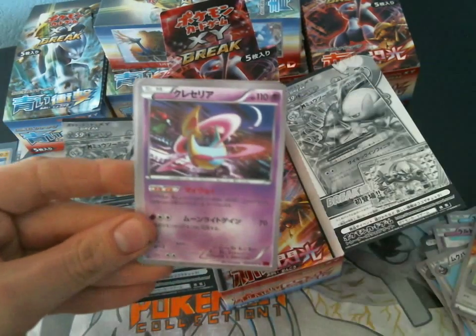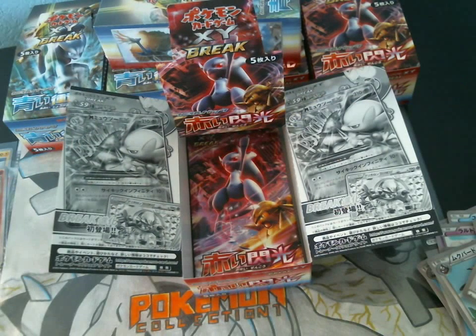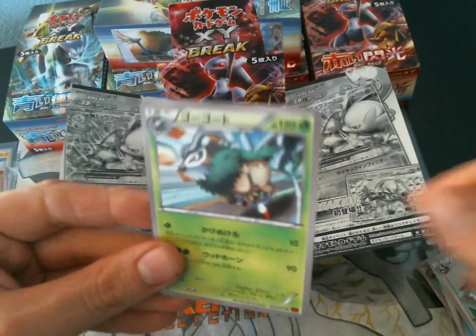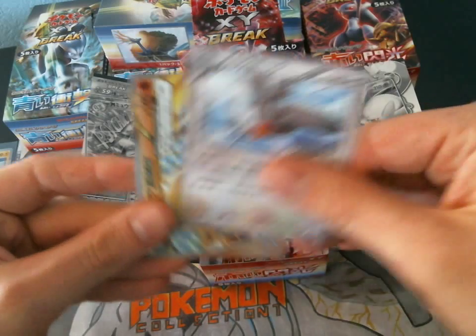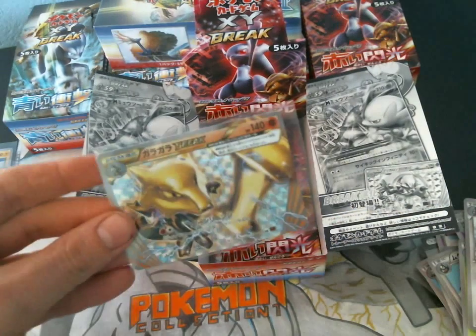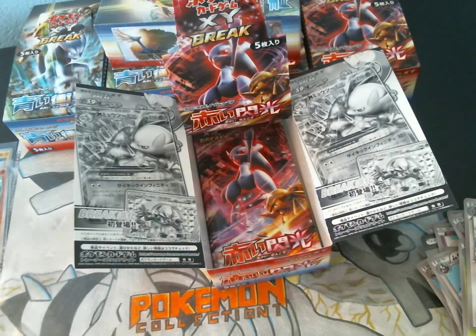Not seeing any Mewtwo, which is kind of funny — actually getting sick of pulling Mewtwo. An Aromatisse. A Full Art Mewtwo would be nice, but I would prefer getting a Full Art Hondum or the Mega Hondum even better. Starly, Remoraid, Magnemite, Curlia, and a Go-Goat. We got a Zorua, a Ralts, Staryu, Star After, and a Marowak Break. Another double break — that'll be up for trade. I kind of worry: usually when you get two breaks in a box, you don't get the Full Art. It just doesn't happen.